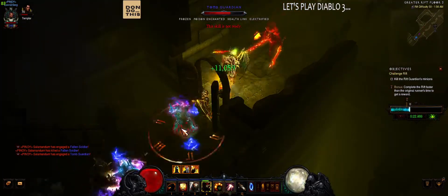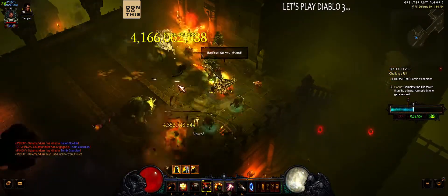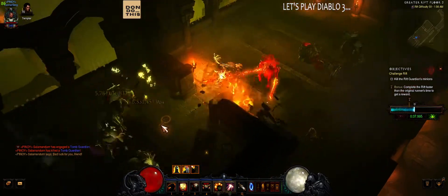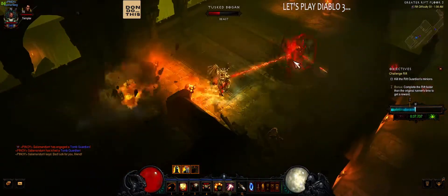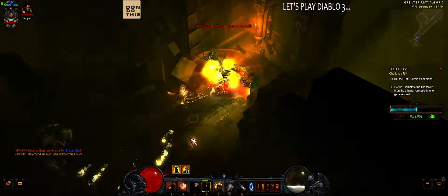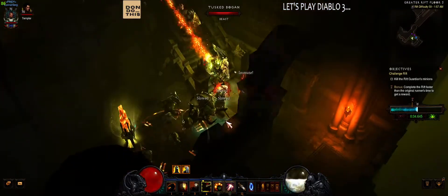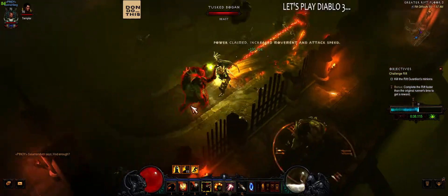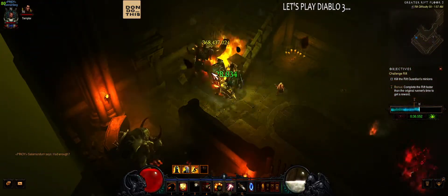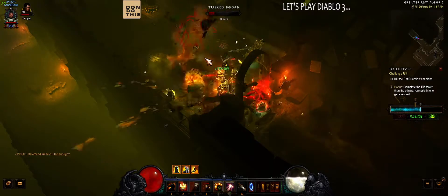We can use the shotgun as much as we can. Why is it stuck again? That's my main problem with the Crusader — sometimes the Steed Charge gets stuck in place. It's a bit unfair, because with the mobility of other characters like the Demon Hunter and the Monk, they're just doing fine. But with the Crusader and the horse, you're just running in place like a stupid idiot. I hope they fix it. Speed pylon — there we go.